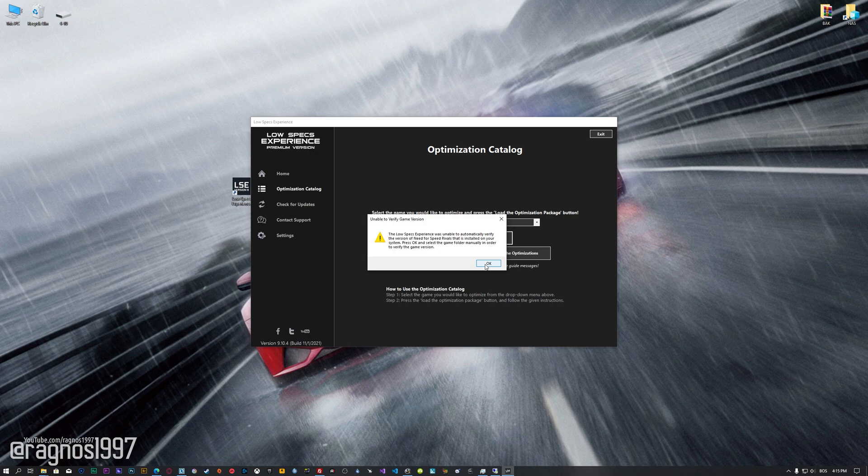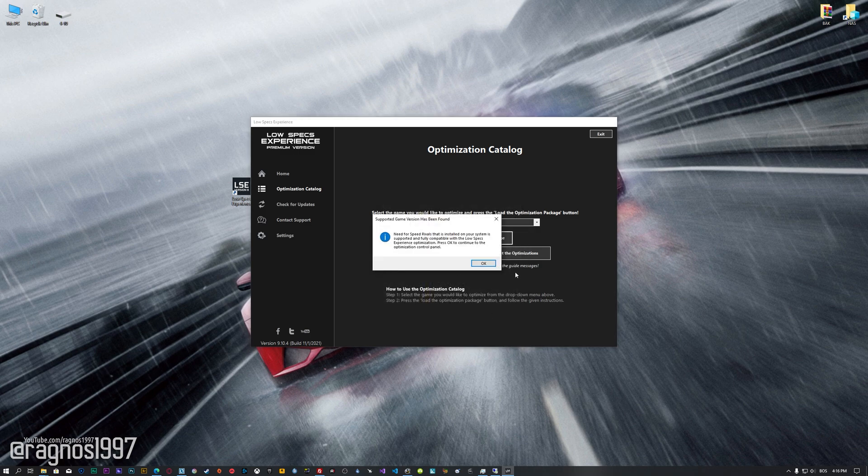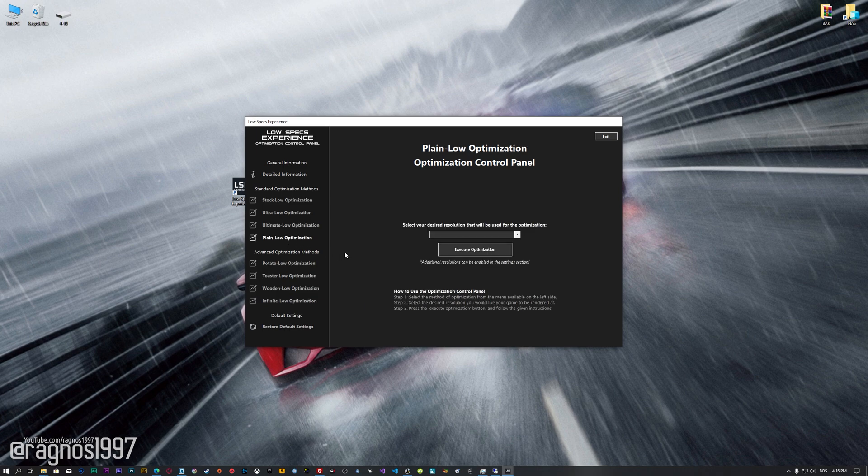Now, if the Low Specs Experience does not automatically detect the game version, simply select the game installation directory. Press OK and the optimization control panel will load. When the optimization control panel loads, simply select the method of optimization and the resolution you would like to render your game at. This is something you will need to experiment on your own in order to see what works for your system the best.